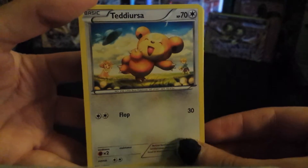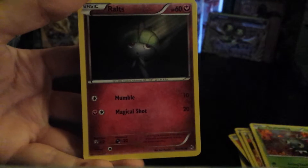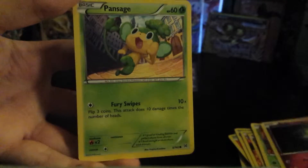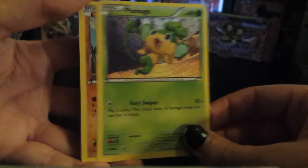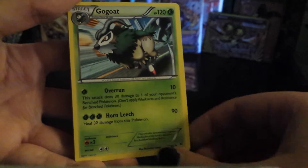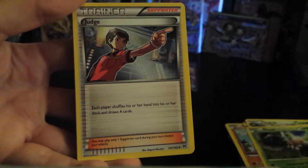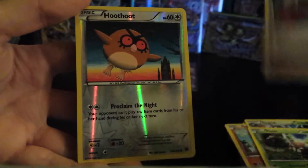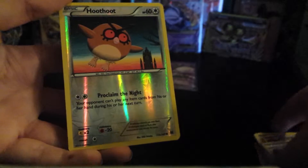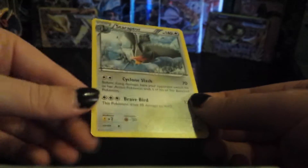Next up, we have Teddiursa, Scatterbug, Ralts, Pansy, Peach, Hippopotas, Go-Goat, Pineco, Judge. Our Reverse Holo is a Hoothoot and our Rare is a Staraptor.